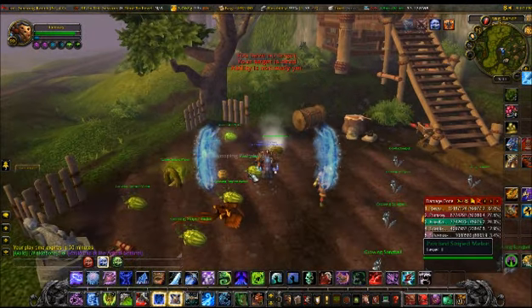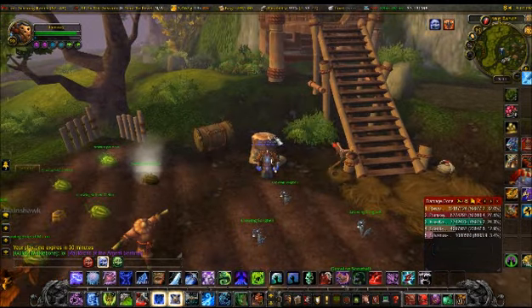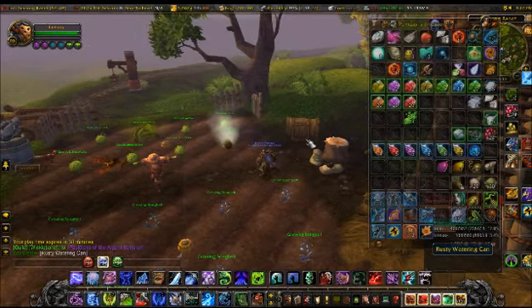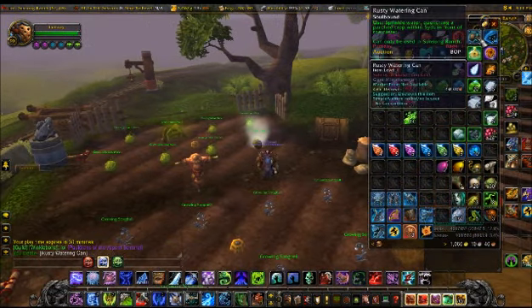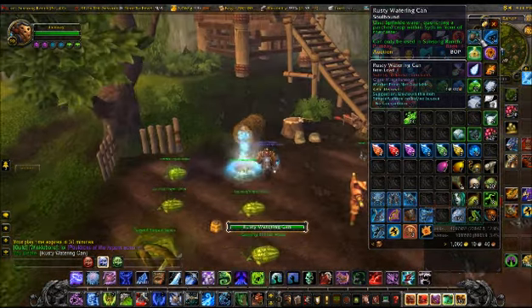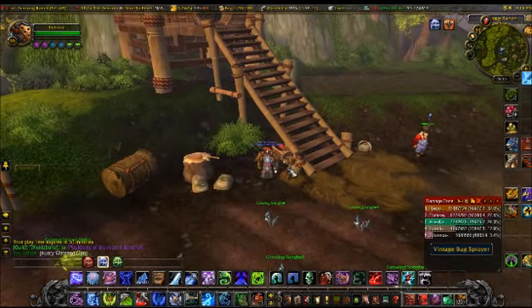Right now we've got some parts, we're going to have to go over here where you've got your farming supplies. All the farming supplies you need are over here. Let's grab the watering can. They look like I've taken a piss, but I'm just using water.